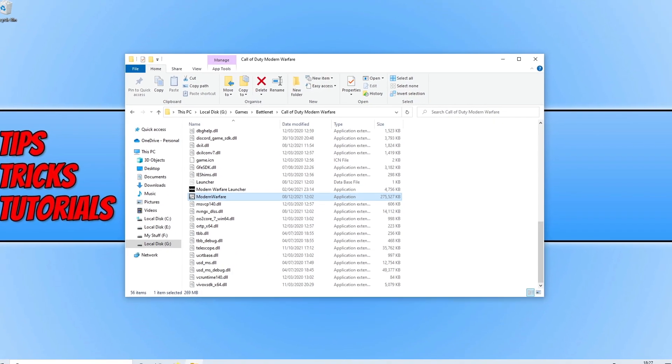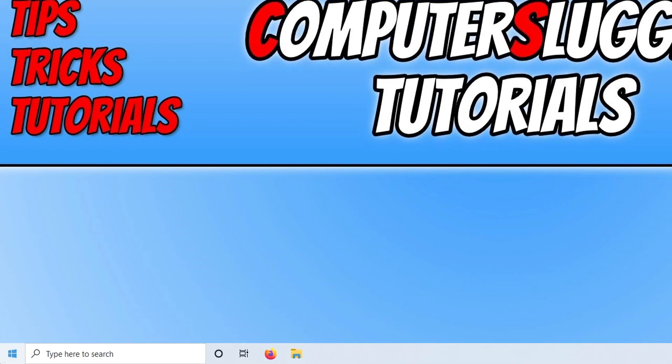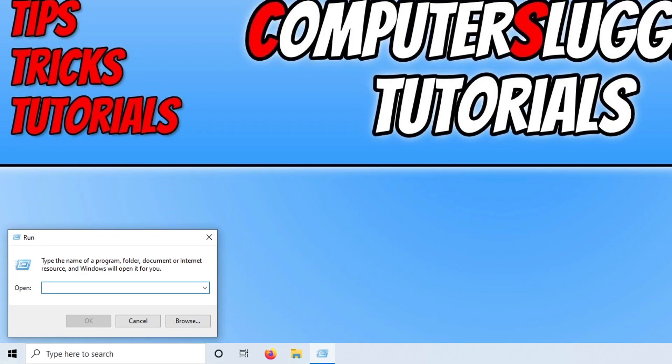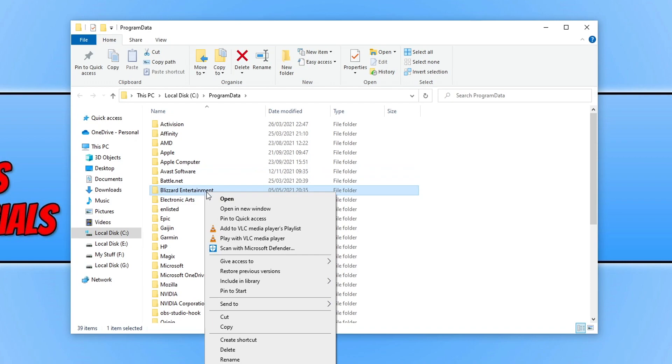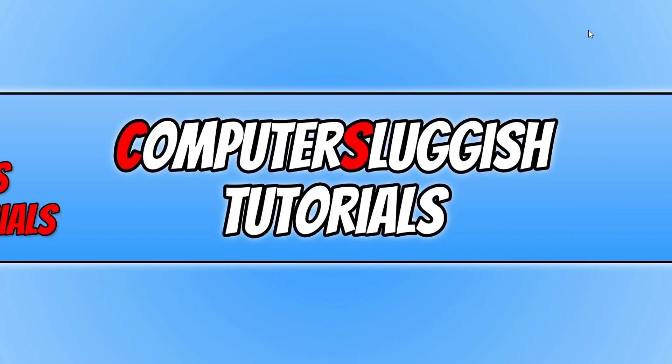If that didn't resolve the issue, open the Start menu and type 'Run.' In the Run dialog, type %ProgramData% and press Enter. Find the Blizzard Entertainment folder, right-click on it, and select Delete. Once you've deleted that folder, close File Explorer, then launch Warzone Pacific to see if clearing the Battle.net app cache resolves the issues you're having.